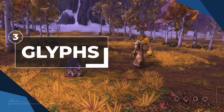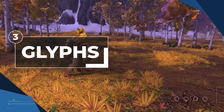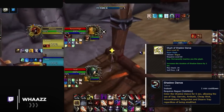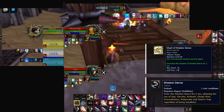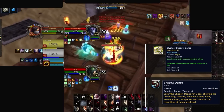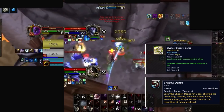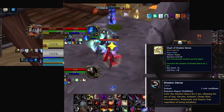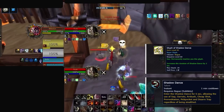In Wrath there are tons of glyphs to choose from. Starting with Glyph of Shadow Dance, making your Shadow Dance 8 seconds long instead of the base 6. This gives you more globals during Shadow Dance, allowing you to do things like sap off Fear or weave in saps between damage globals — you'll need this glyph to have a bigger window for damage and CC.